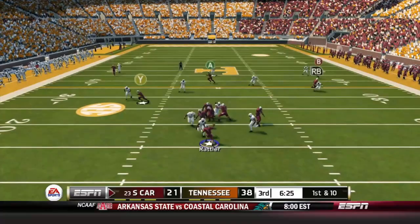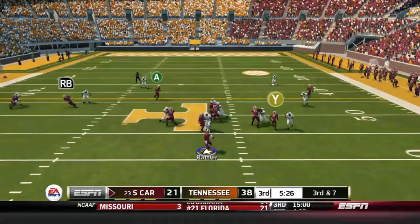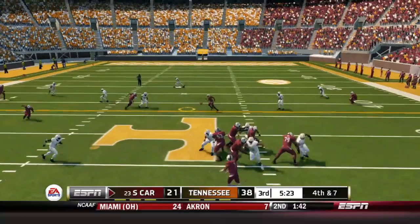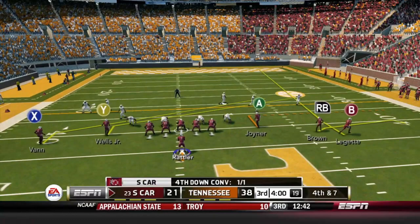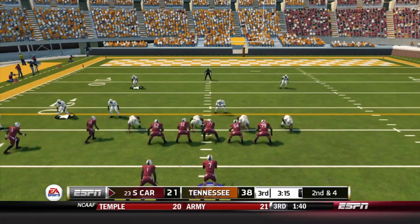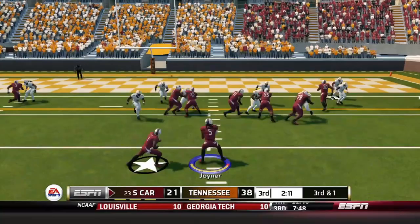Rattler fires into coverage but gets it over the defender for 21 yards — Jaheim Bell makes a great play. Third and seven, Rattler fires across the middle again and misses Bell, so they go for it on fourth and seven. Rattler finds his man on the slant — Amarion Brown holds on despite getting hit. Then on fourth and seven again, Rattler fires to Juice across the middle and they give him the first down. On third and one, Dakirion Joyner in the backfield on a read option keeps it — touchdown! Gamecocks strike late in the third quarter, bringing it back to a 10-point ball game.